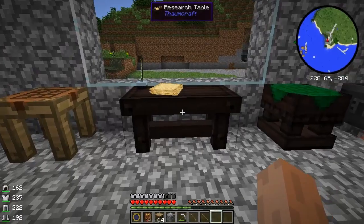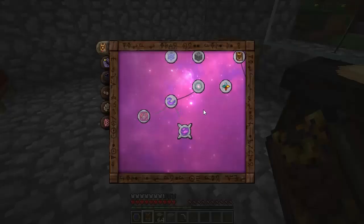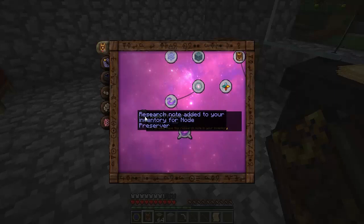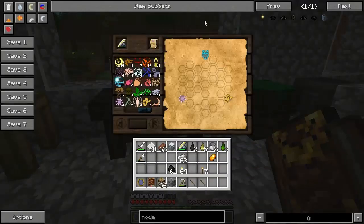Double the V draw rate - that's nice. But how handy is it really? Well, the handy part is it unlocks these things: the Master Node Tapping and the Node Preserver. The Node Preserver is the one that we want - it's going to make sure that we don't drain a node and kill it. So let's get the research note for that, put it in our table. I'm going to figure out how to do this - I'll be right back.